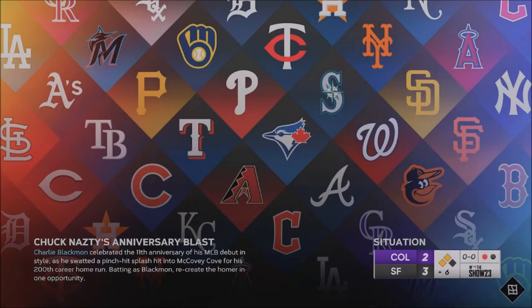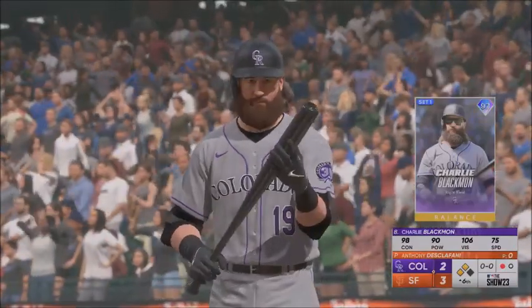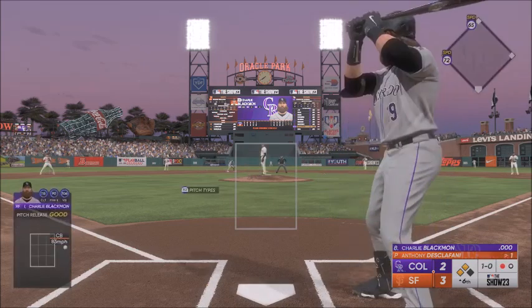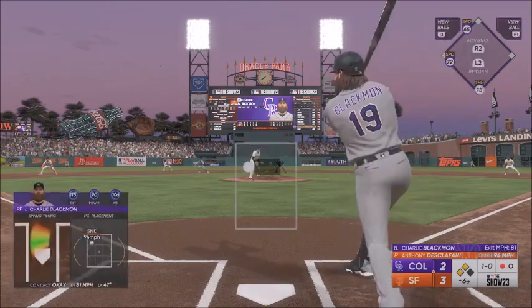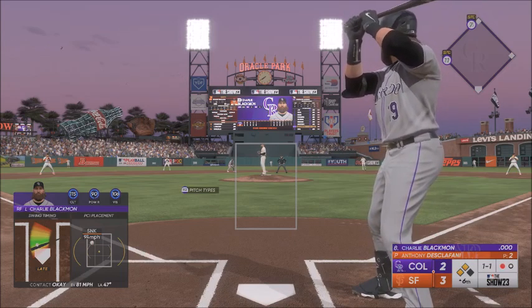Charlie Blackman needs a home run in San Francisco. He's got 98 contact, 90 power, 106 vision, 75 speed — he's got enough speed to get around the bases if need be. If he hits something out into that triangle, missed inside with the curve. Ultimately you want to tie him up, get the ball in on the plate so he can't get the barrel to it. This is a single at-bat mission. 115 clutch.